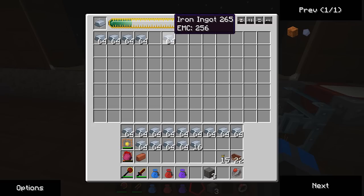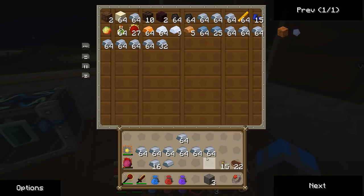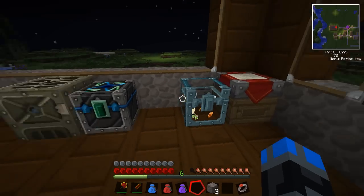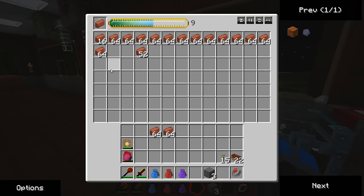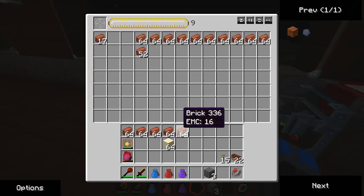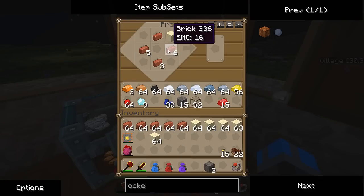We can use iron to dupe bricks. I'm going to put this iron in the condenser because we're going to need iron for a lot of stuff. We've got plenty of bricks now - let's give ourselves a couple of stacks. And then sand - we should probably make ourselves a bit of sand too. If you make too much, you can just use it up for something else.